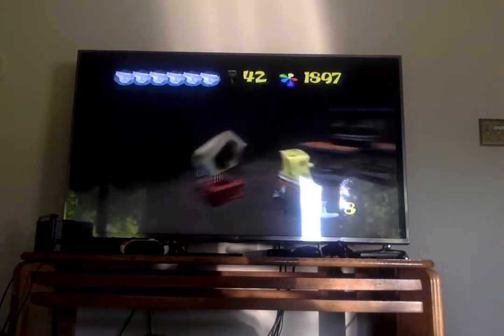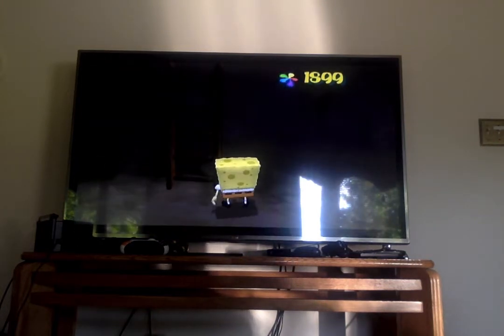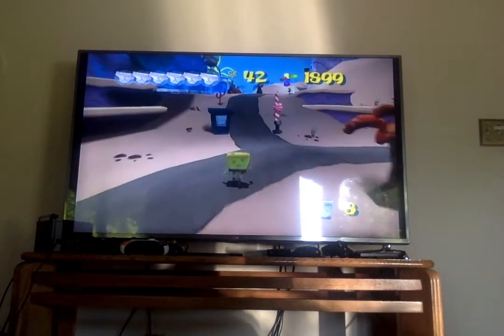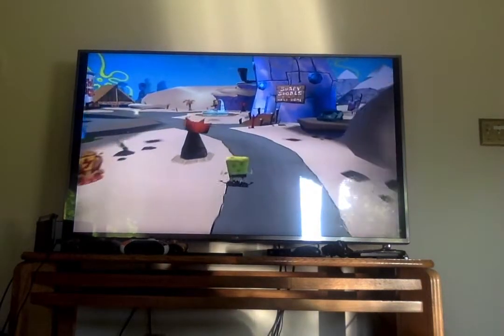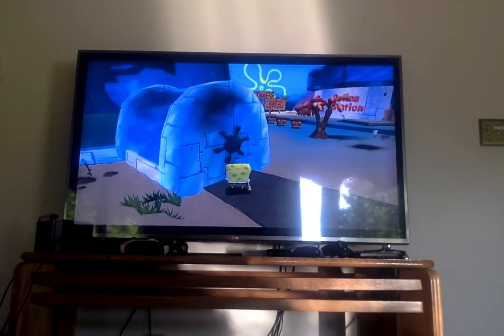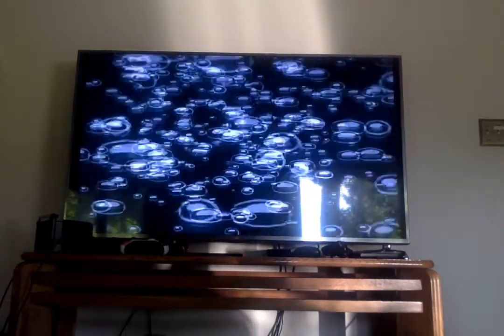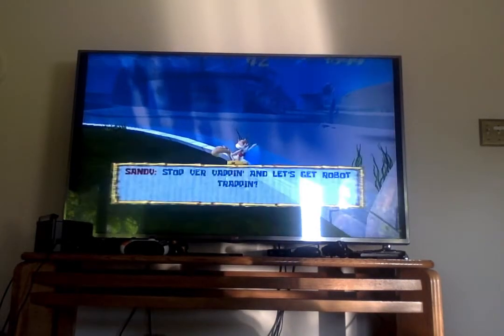We've got SpongeBob, we've got Patrick. Now we will be heading up into Sandy's place. We've got Sandy's place, and then we've got Shady Shores, where Barnacle Boy and Mermaid Man are both there, which is interesting. And just like my brother was saying from the show, you can look at SpongeBob right here - he needs water. He's looking like he needs some water.